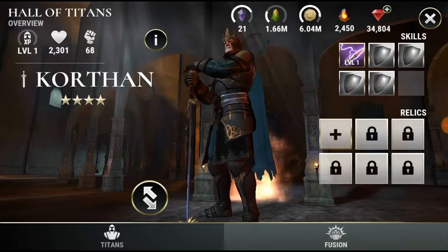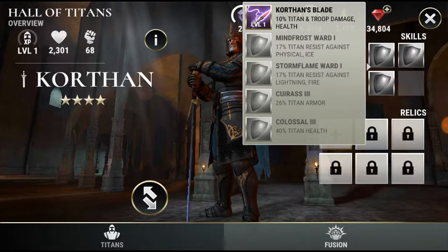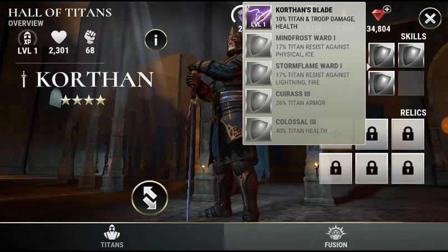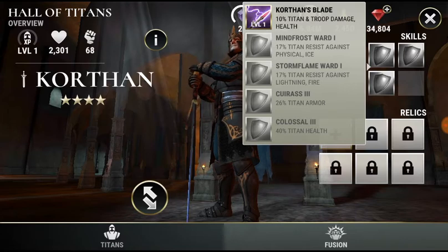Here's Cortan — alright, okay, not a bad roll. I think I'm gonna switch over to this Cortan for my grind. I have health, which is good — that's Cortan's blade — plus physical, lightning, and fire. The only one missing is poison.